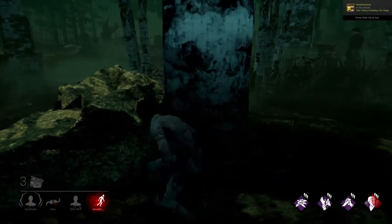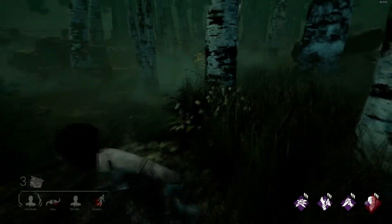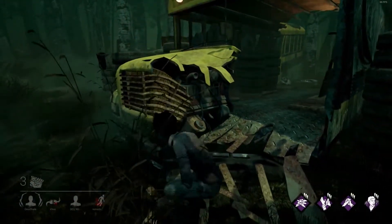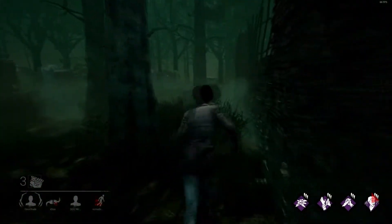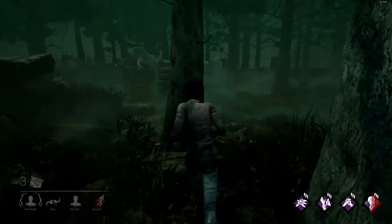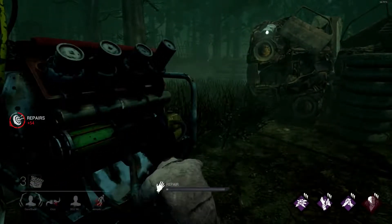He saw me — RIP me. I dodged him I think. He's still over there by the generator. Smart to just leave that side and go to this side of the map. With three generators left, if both teammates die I can find the hatch. But really we need to do generators — that's what we need to do to get out.